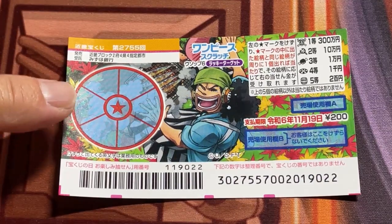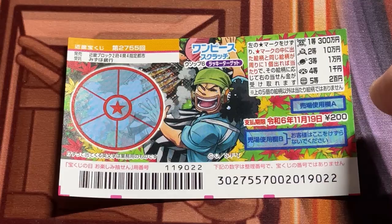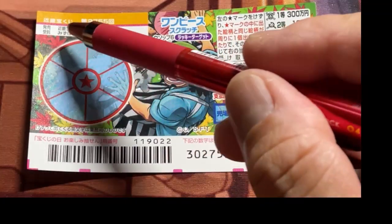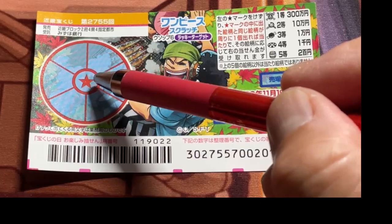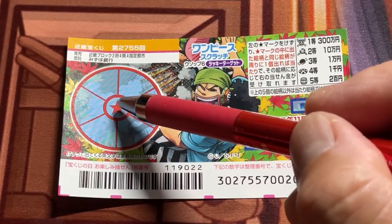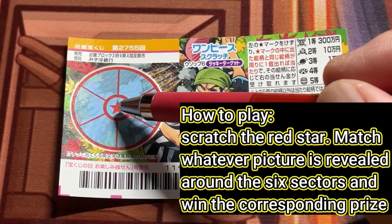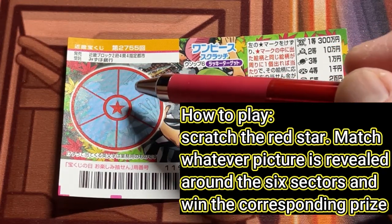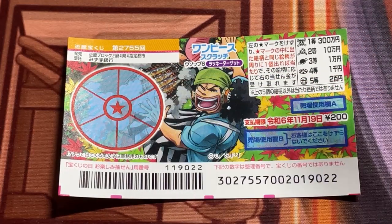This is the scratch area, and these are the pictures that you need to find with their corresponding prizes. You have a big red circle, and you have a small red circle with a red star. You are going to scratch the red star first. Whatever picture is revealed is what you need to match in one of these sectors. Let's look at the prizes.